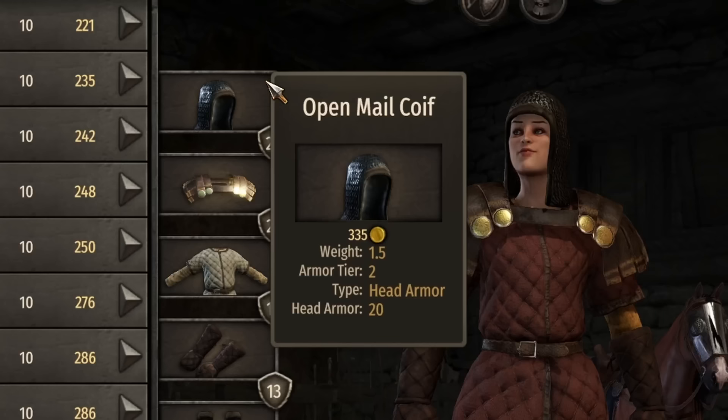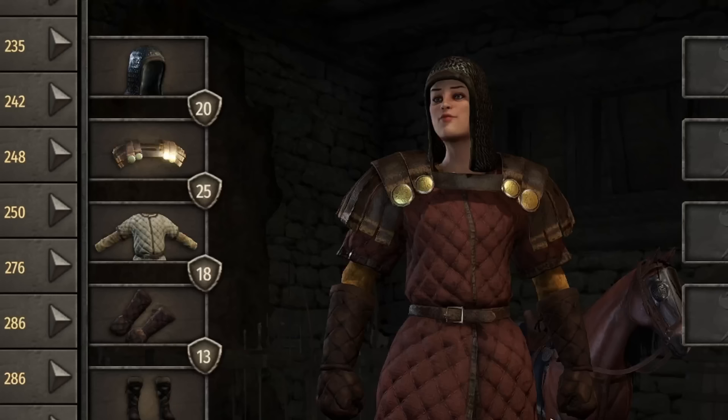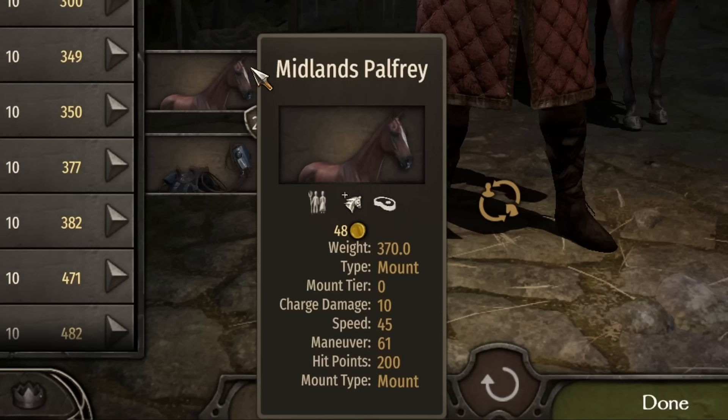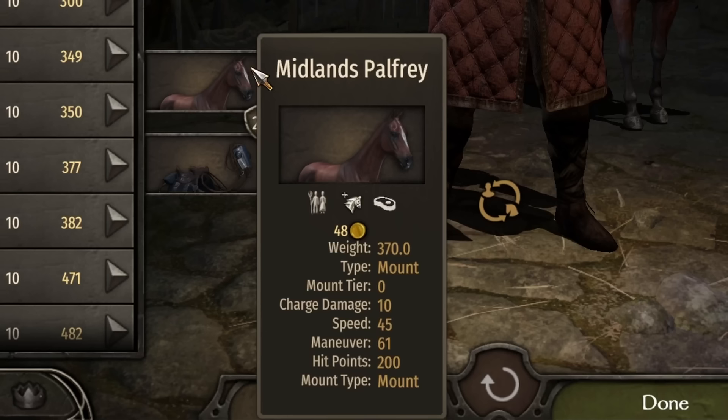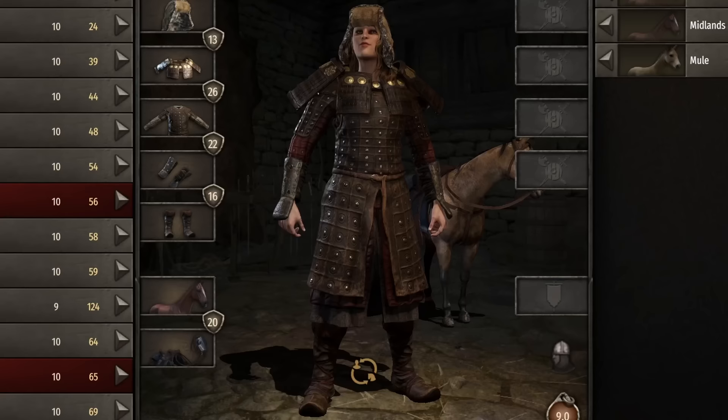If you're a fan of flavorless food, you'll love the Empire armor set — nothing flashy, no frills, just a lot of padded quilts that resemble moving blankets. This set is made up of an open mail coif, legionary padded straps, an infantryman long gambeson, padded mittens, and strapped shoes. Total armor: 20 head, 25 body, 18 arms, and 13 legs. For mounted combat, the Midlands Palfrey has 10 charge damage, 45 speed, and 61 maneuver, but only 200 hit points. Damage stats were similar: 27 headshots, 15 arm, 13 leg, and 12 chest.